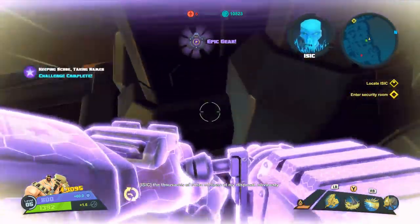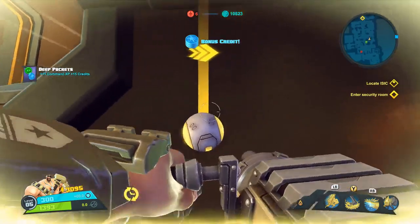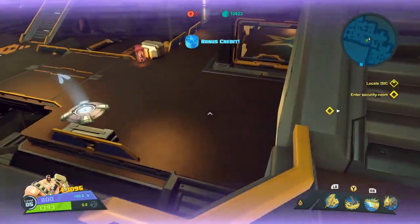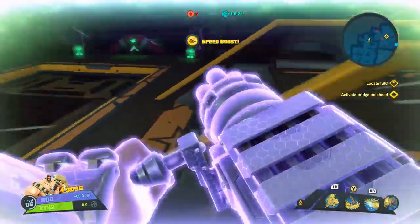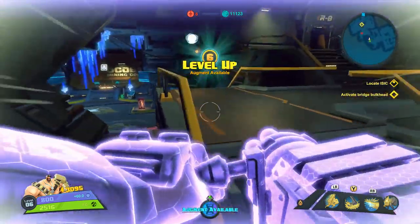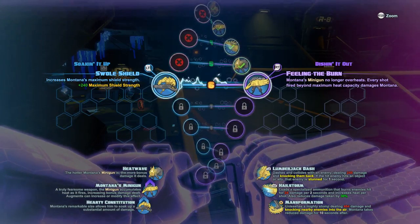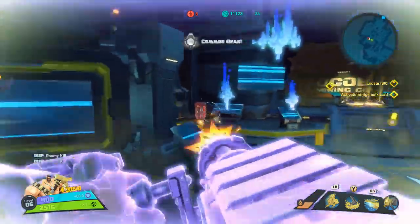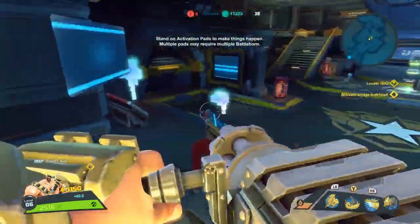I'm going to defend this station now, using the thousands of other minions at my disposal. Obviously. Why can't I pick these up? Oh well. It's cool that there's power-ups all over the field. I guess they give you experience too, or at least some of them do. Swole shield increases Montana's maximum shield strength. Montana's minigun no longer overheats — every shot fired beyond maximum heat capacity damages Montana. That's kind of cool. So I have increased health regeneration while my minigun's overheated, and it also damages my life.